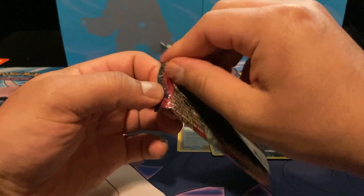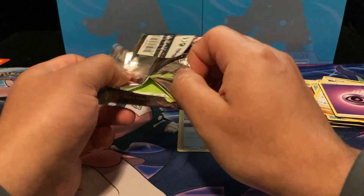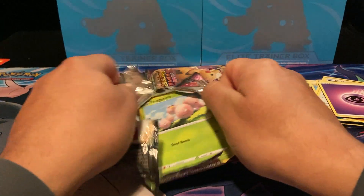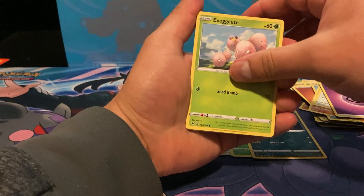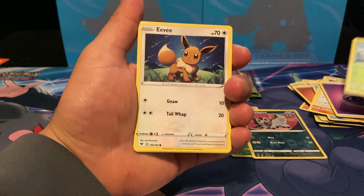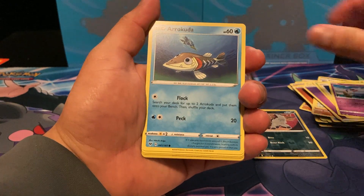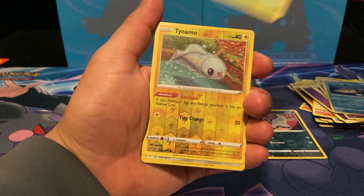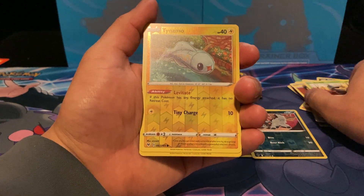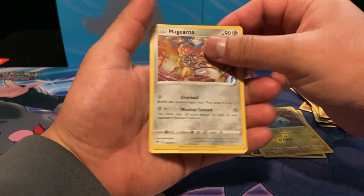We're halfway done, hopefully we get something right now. I'll take a Rayquaza at this point. Pack five: Exeggcute, Eevee, Woobat, a Remoraid, a reverse Tynamo, and a Magearna holo.